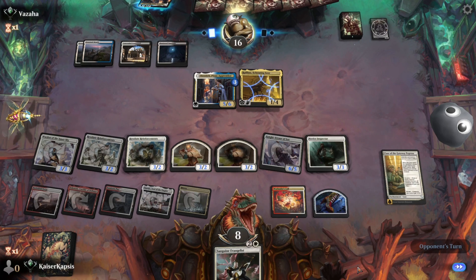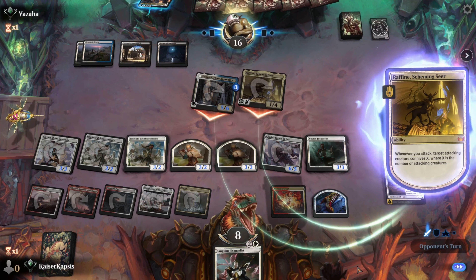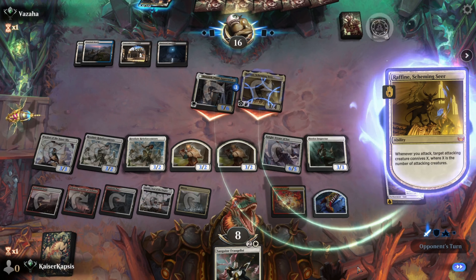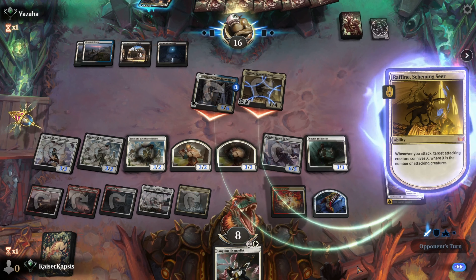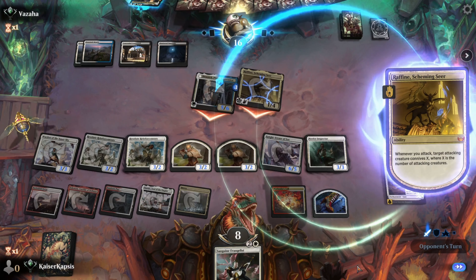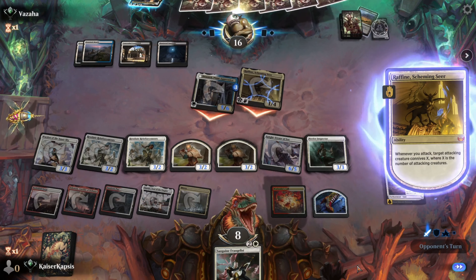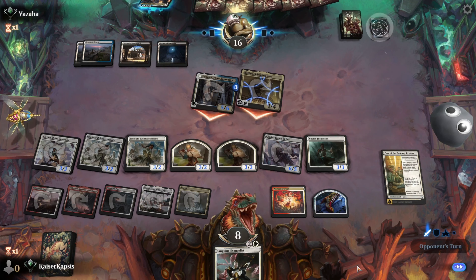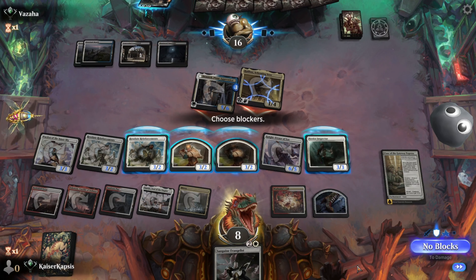My opponent will swing but they will be open. I will just block Danik. They swing for life. Danik doesn't have trample, so I can just sacrifice one of my creatures or do nothing. I'll be at 2 life, they're going to be at 6.